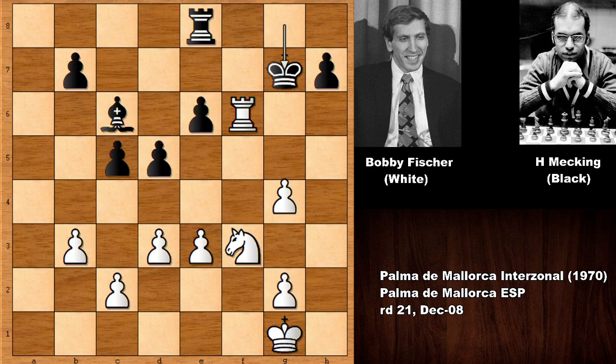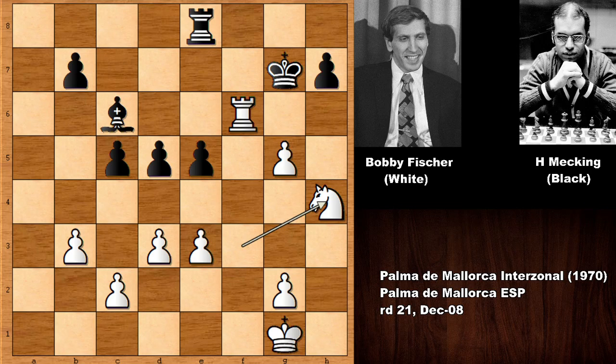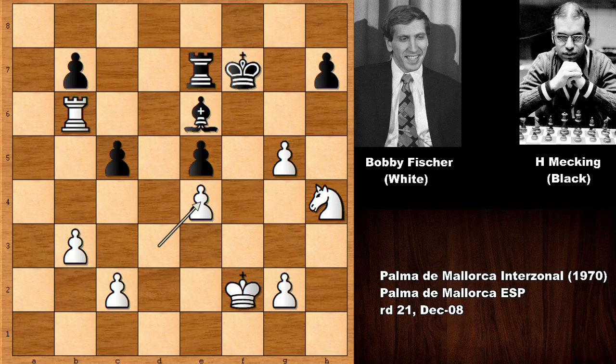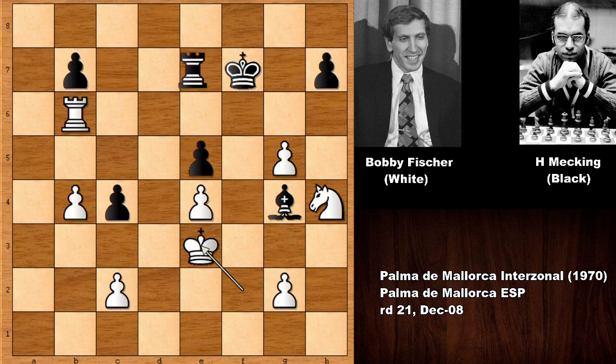A takes on b3, a takes on b3, then king to g7 and simply g5. The rook on f6 is very difficult to dislodge. We have e5, but simply knight to h4. Fischer can check the king; bishop to d7 defends, but simply rook to d6 — a very beautiful move — attacking the bishop and targeting the d-pawn. There are not many good defenses. King to f2, king to f7 — this is almost zugzwang. Rook to b6, rook to e7, and then e4 by Bobby Fischer. Takes, takes, takes, and c4, simply pushing the pawn — black doesn't have any good moves.